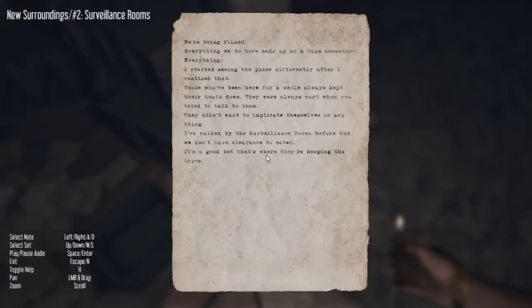Notes! I actually have someone to talk to me. 'We're being filmed. Everything we do here ends up on a tape somewhere. I started seeing the place differently after I realized that. Those who've been here a while always kept their heads down — they didn't want to implicate themselves. I've walked by the surveillance rooms before, but we don't have clearance to enter. That's probably where they're keeping the tapes.' So I have to go to the surveillance room.